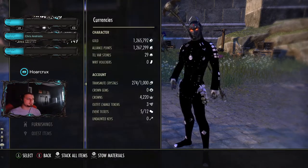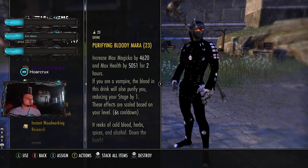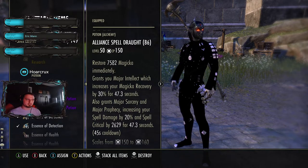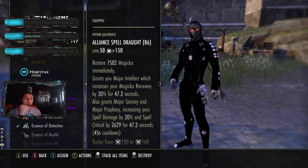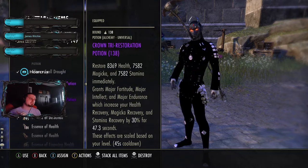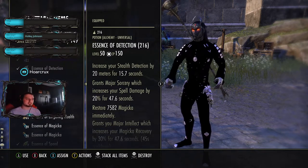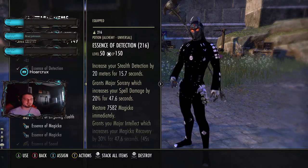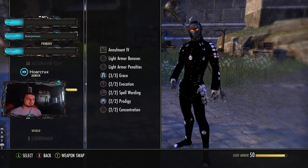As far as consumables are concerned, there are only three potions I would consider having on you. I would have Alliance Spell Drought - we'll be running this to take the place of one of our slots on our bar to free up some space. You want some tri-pots, and obviously your Essence of Detection for all the nightblades, since probably like 38% of the classes are nightblades. So we'll quickly go over the skills.